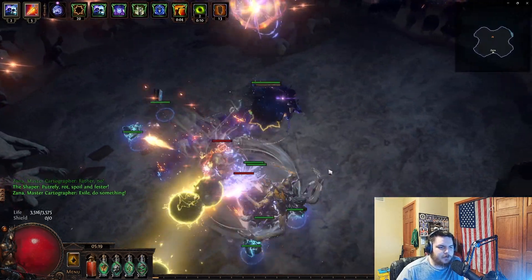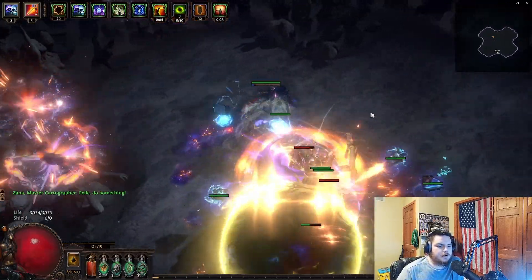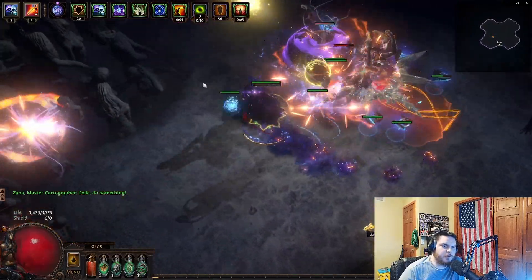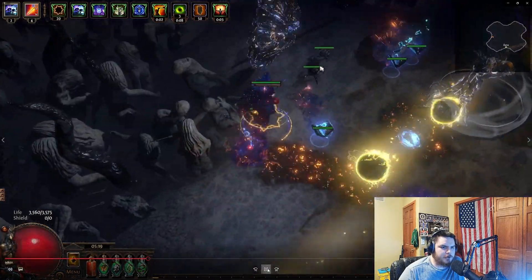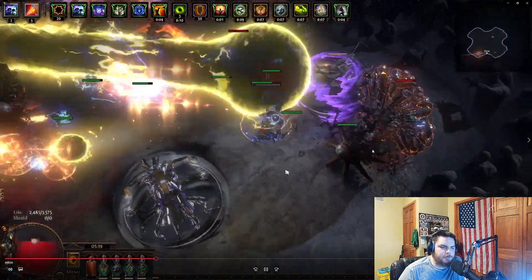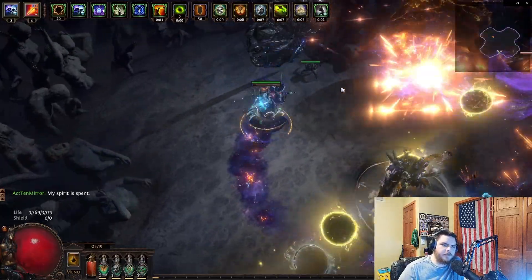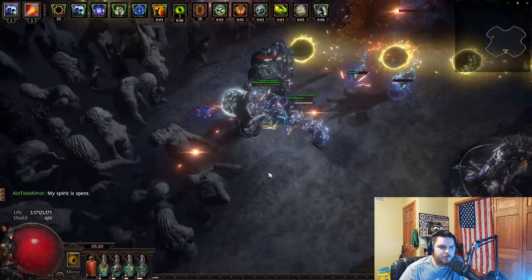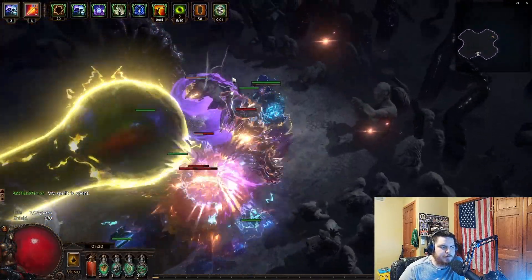Basically how this goes down is you fight both of them at once - Shaper and Elder at the same time. Not a whole lot is actually added; it's more so you're just doing them both simultaneously. You'll notice that when they have the purple shield around them - like right now you can see the purple shield around Shaper - that means you have to DPS Elder. You want to DPS the boss that doesn't have the shield, because when they have it they're completely invulnerable.